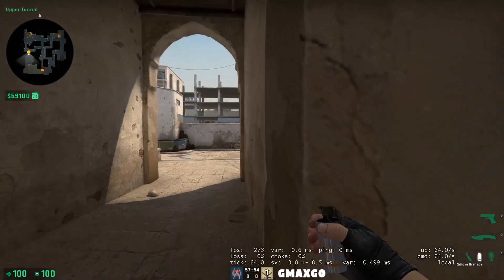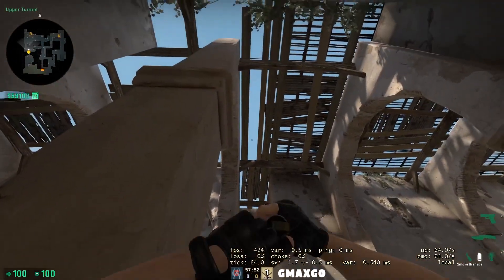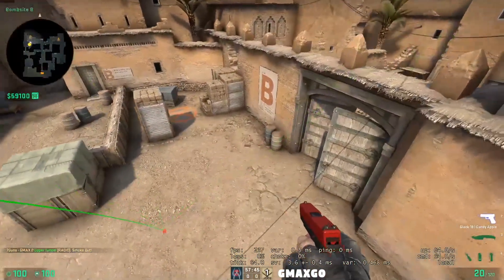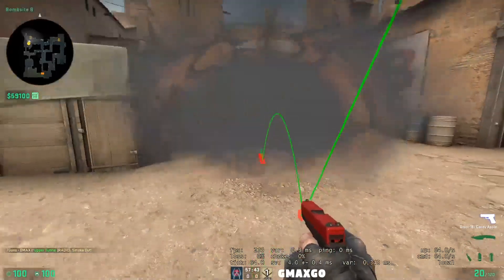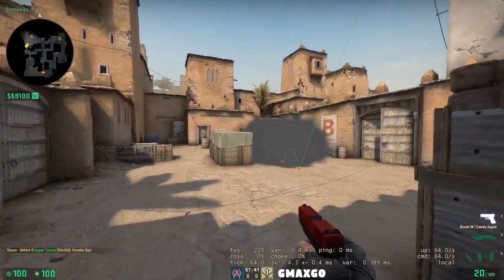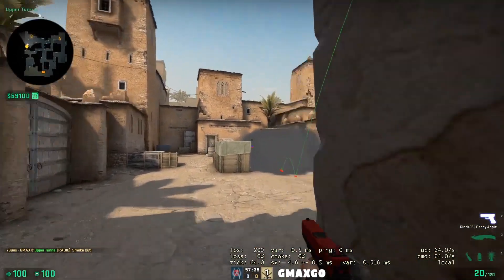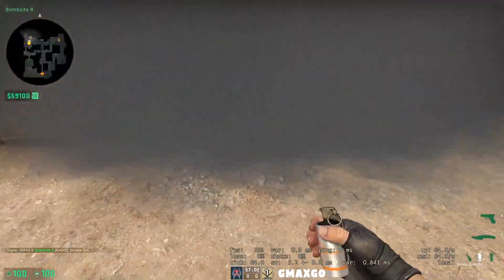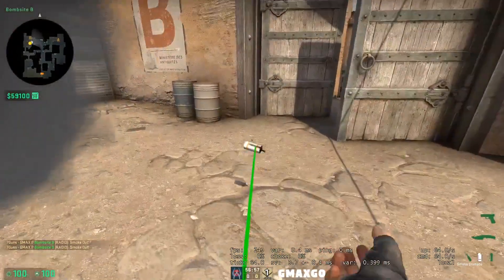Next is the side smoke. Align yourself to this position so you can see the left gap on this wooden plank, aim right to this dot, and normal throw. The smoke will go straight to the center of the site. The major advantage of this one is that it helps you avoid getting killed from the CT corner angles. All four of these were 64-bit supported smokes, so when you combine all of them, the site will look something like this.